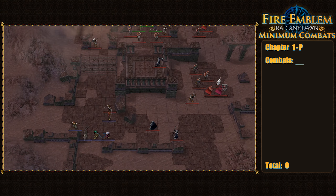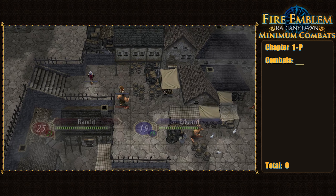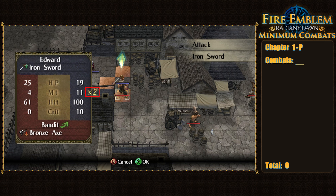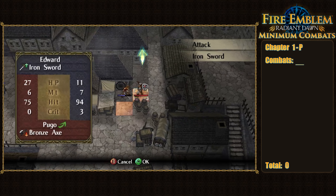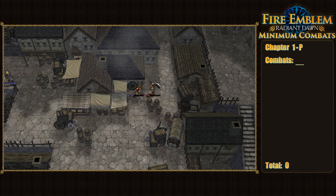Until then, things are just gonna have to be a bit scuffed, which brings us to the prologue, where we immediately have to rely on Edward critting all four enemies we're forced to fight. Thankfully, Edward doubles and naturally has about 10 crit on all the brigands, meaning he's able to one-round them all without too many resets. By taking hits on the first few bandits he sets up Wrath, a skill that boosts his crit by 50 while under 30% HP, making crits on the last few enemies much more reliable.